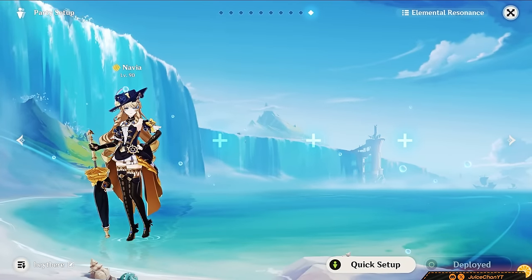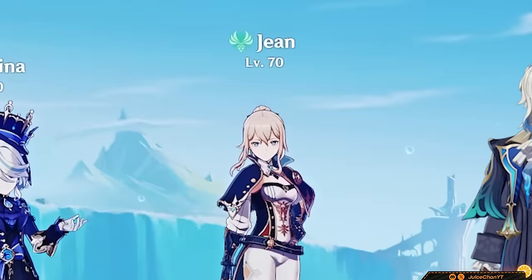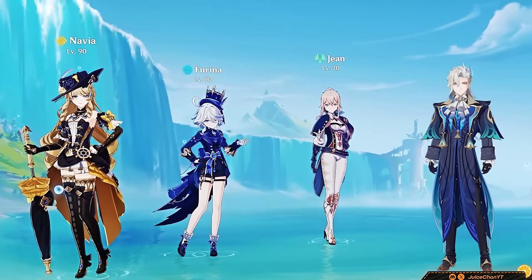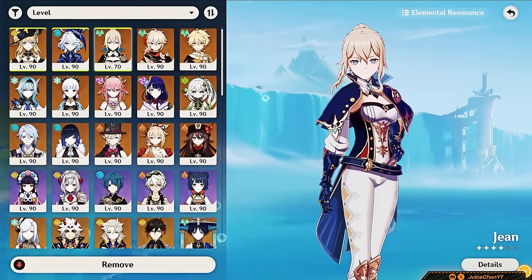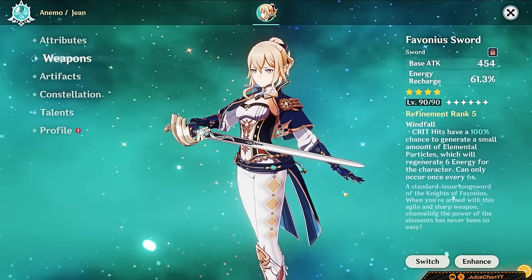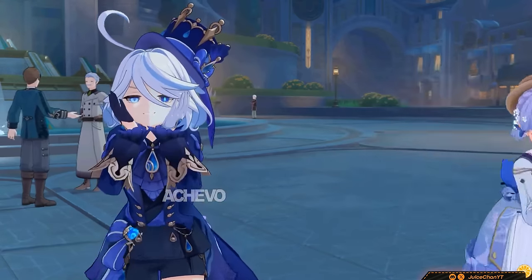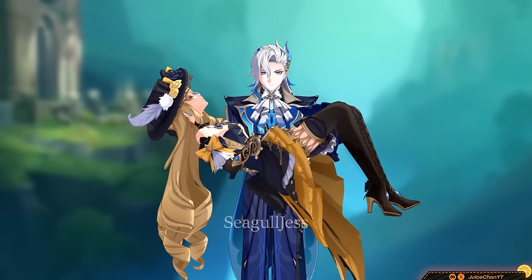And for Core 3 — there are two places where Navia succeeds as a sub-DPS. First: Neuvillette, Furina, Jean, and Navia. She'll generate a ton of Crystallize to follow the Hydro application in this team — huge nuke numbers — and Furina's damage bonus is team-wide, so Navia will still bust out some nice front-loaded damage without needing a lot of field time. Jean helps Furina cook Fanfare and swirl Viridescent Venerer for the Hydro units; stick her on Favonius for some extra team-wide energy. Neuvillette is actually a great candidate — the man doesn't have any dedicated support except Furina, who is already here, and there's no must-play Neuvillette team as of now, so sticking Navia in actually works pretty well with him.